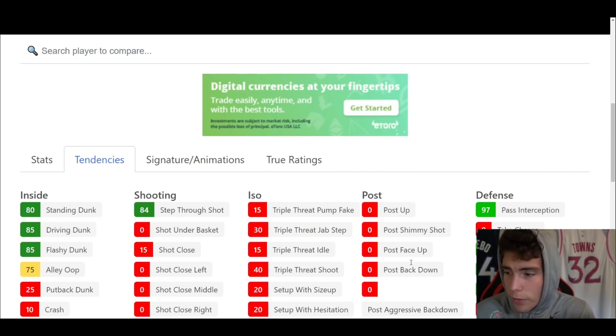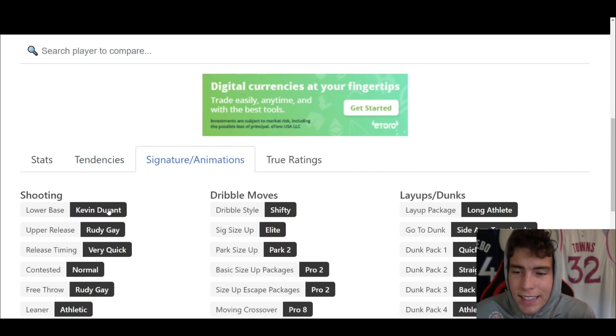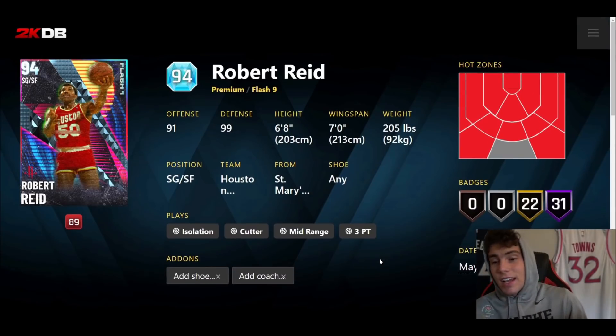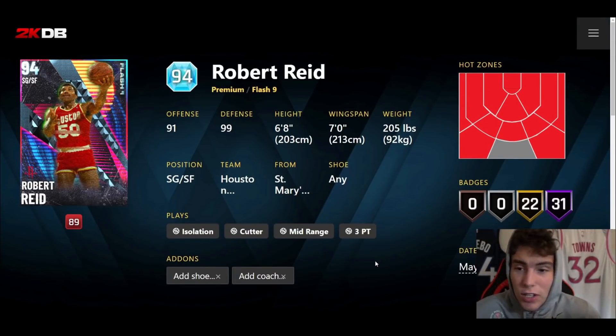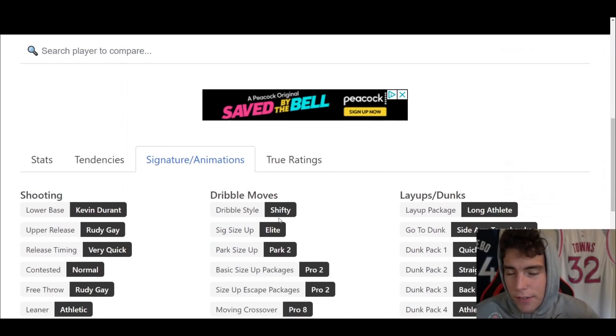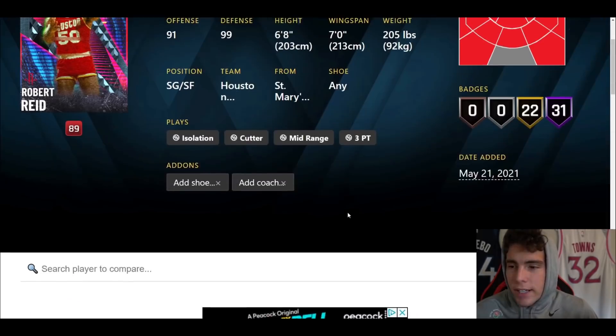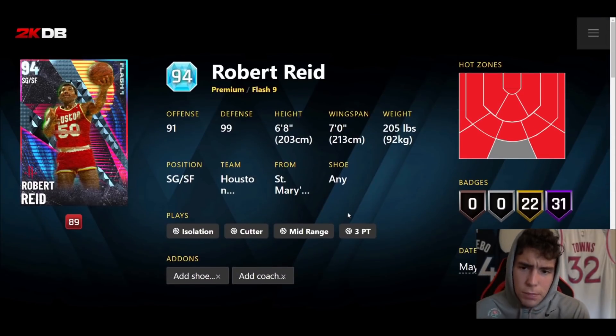Defensive tendencies are incredible. KD's base on very quick, shifty dribble style, pro two sides escape, pro eight moving crossover. On current gen, if you're looking for a budget shooting guard, Robert Reid is the man with the plan. KD's release is incredible. Yes he might not have the length that KD does, but he has the shifty dribble style on next gen which is solid. On current gen if you're a budget player, Robert Reid might be the man with the plan.